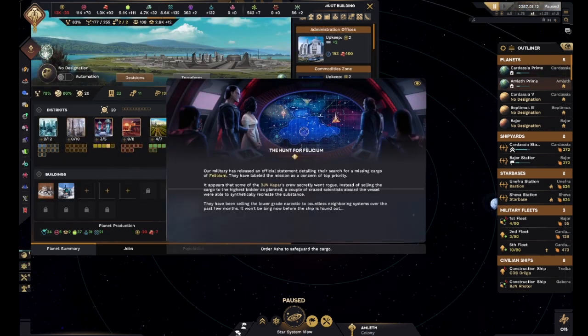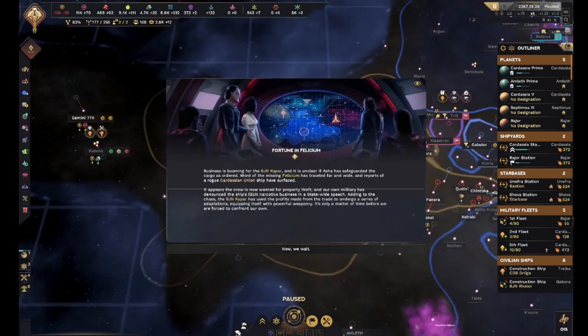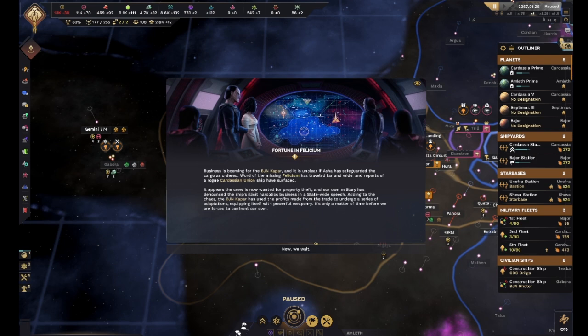Our military has released an official statement detailing their search for the missing cargo of Felicium - this narcotic we just uncovered. Some of the crew secretly went rogue instead of selling the cargo and were able to synthetically recreate the substance. We need to safeguard that cargo - we cannot risk anyone doing anything stupid with it. Word of the missing Felicium has traveled far and wide and reports of a rogue Cardassian Union ship have surfaced. The crew is now wanted for property theft and our military has denounced the ship's illicit narcotics business in a statewide speech.